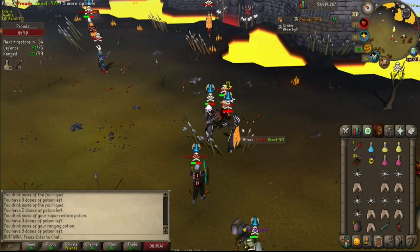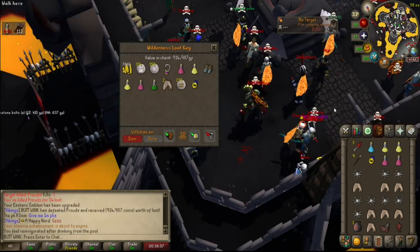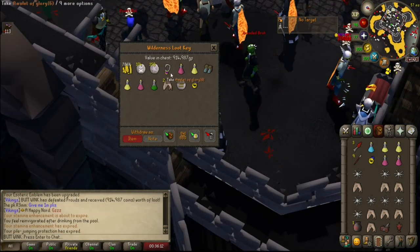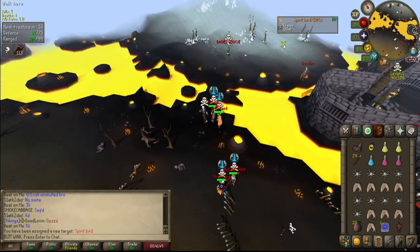Dead. Oh yeah, that's a third emblem upgrade and we're on level three now. 914k, not bad, I'll take it. He doesn't know that you can use blighted venge sacks. And here we go, we've got a new target — spirit bird, level 106.